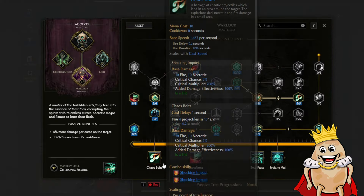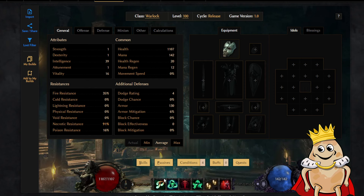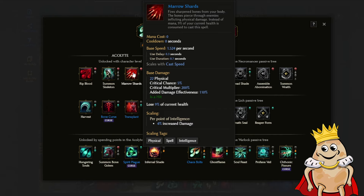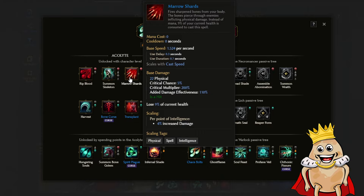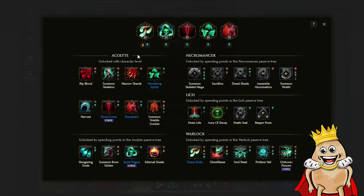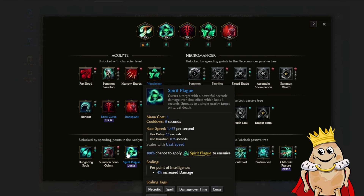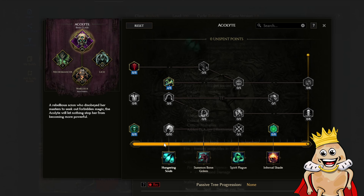Now we're going back to the passives trees and thinking about what we need. To understand what we need, we need to know what our skills scale with. To see scaling factors, just hover over your skill and you'll see scaling tags. For example, Marrow Shards scales with spell, physical, and intelligence. You need to pick the most common tags across all your spells. For me it's basically spell damage and necrotic damage, with a bit of damage over time. Mostly I'm casting curses with necrotic spell damage scaling with intelligence.